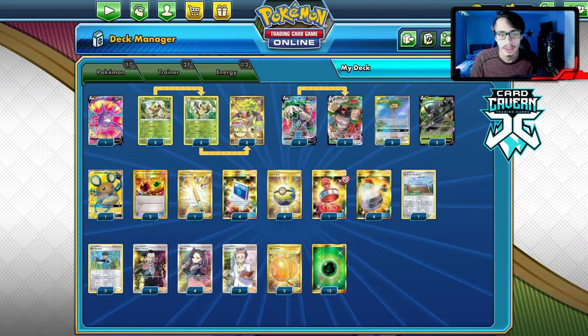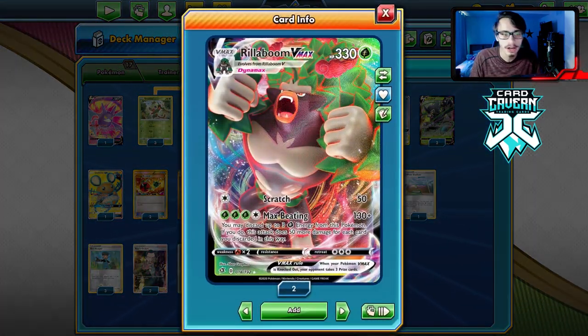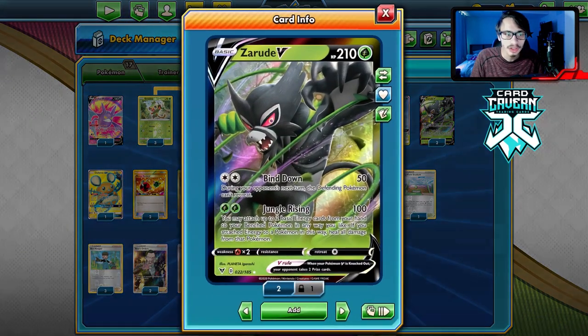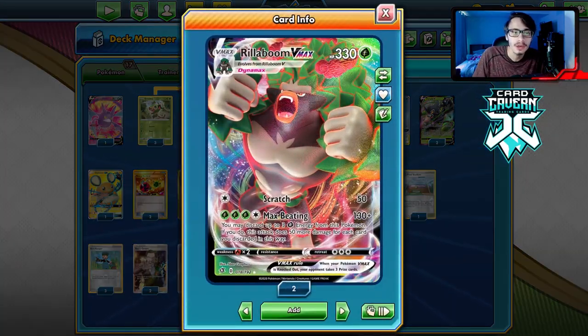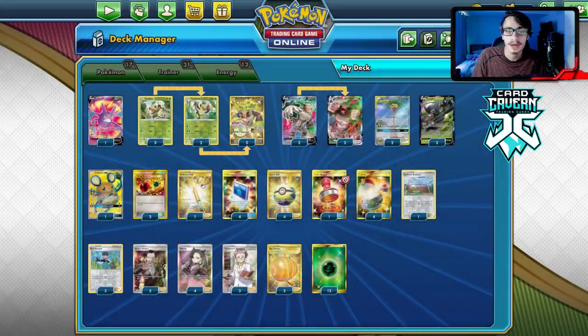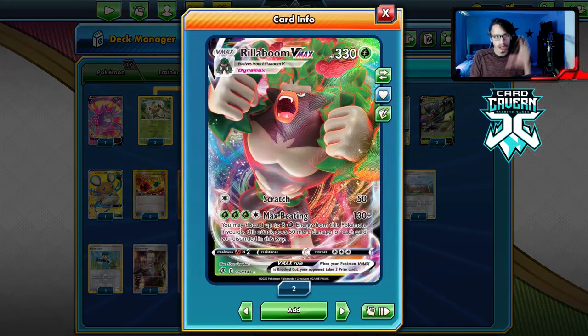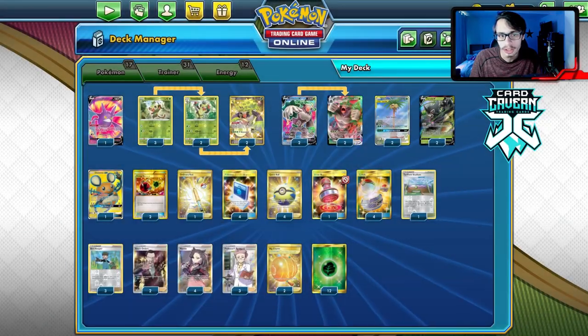If you attach those two energies, you heal all damage. One combo we can try is using Zarude to fully heal Rillaboom — we use Max Beating, discard the energy, switch into Zarude to finish stuff off or set stuff up, then reattach the energy to Rillaboom with Energy Retrieval, fully healing it. With a Big Charm on it, we get 306 HP, so it's a really good combo. We can also combo this with Egg Row.